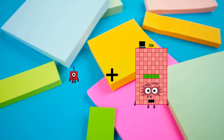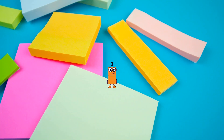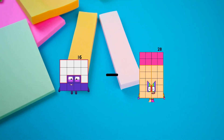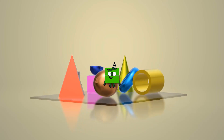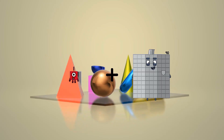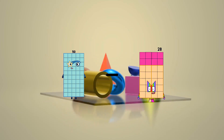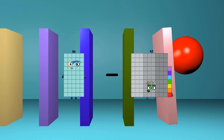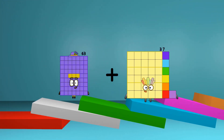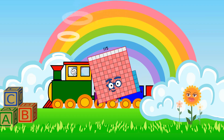1 plus 1 equals 2. 15 minus 12 equals 4. 1 plus 90 equals 91. 50 minus 40 equals 10. 53 plus 53 equals 150.